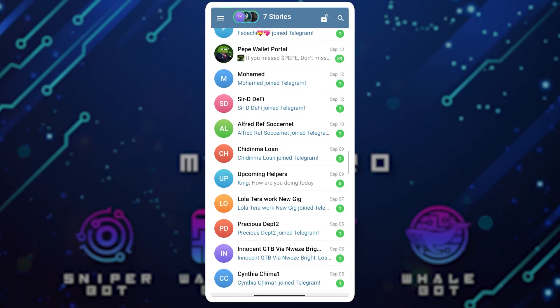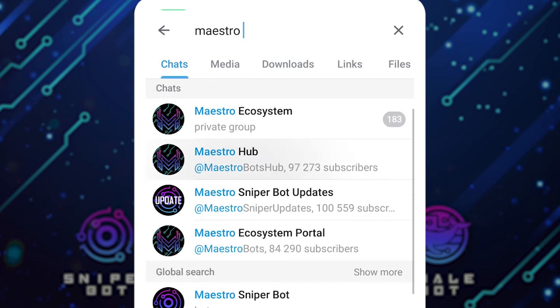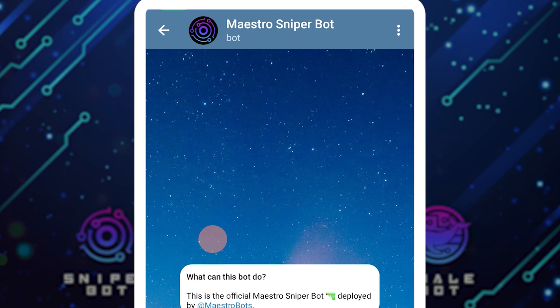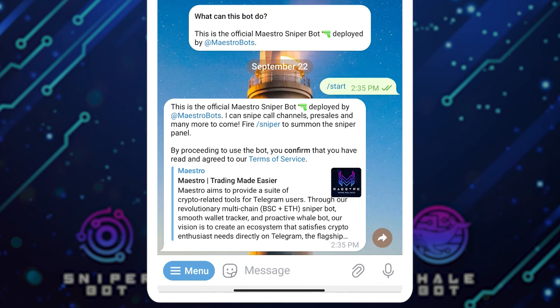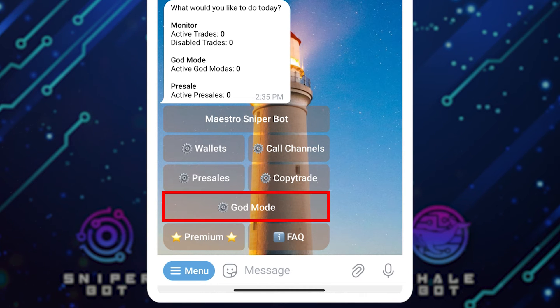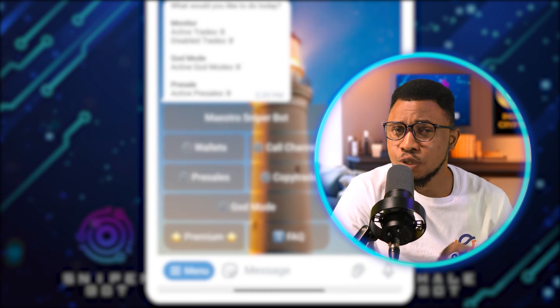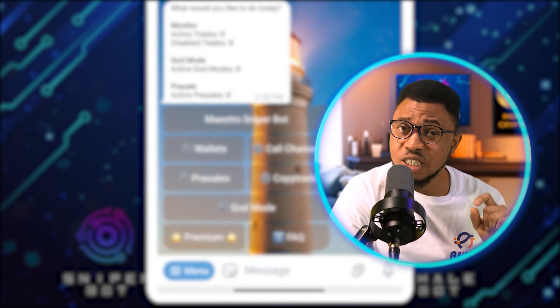If I open up my Telegram and search for Mistro Sniper Bot, you can see it right there. I'll click on it, it opens up, then I'll click on Start, then click on Sniper. If this is your first time, you need to join some channels before you'll be allowed to get to this point. When you look right here you can see Core Channels, Pre-Sales, Copy Trade, and God Mode.